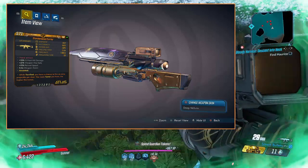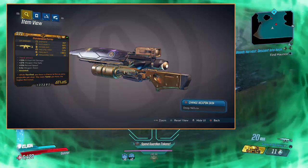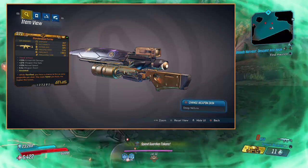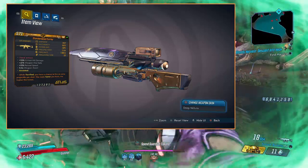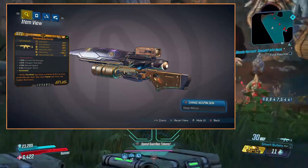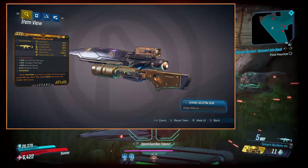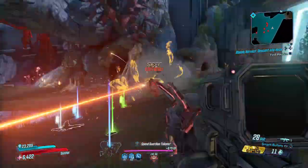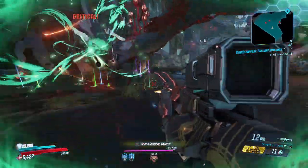Going down to its perks, we've got 10% critical hit damage, 21% weapon fire rate, 15% reload speed, and 5% weapon zoom. I don't really zoom in that often with this gun, but I'll take it. And then obviously I have an anointed perk — while terrified, you have a chance to fire an extra projectile per shot; the more terror you have, the higher the bonus. It's a cool perk I guess, though I would prefer something better.